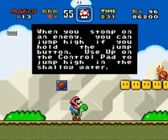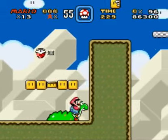When you stomp on an enemy, you can jump high if you hold down the jump button — use up on the control pad to jump. Very sweet.